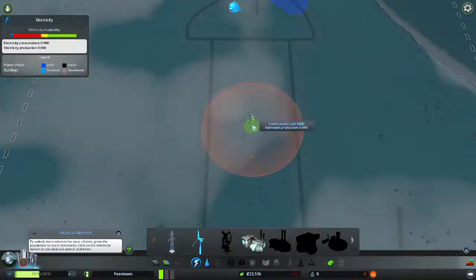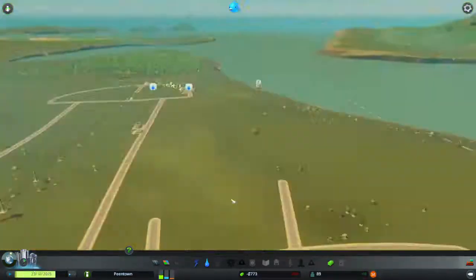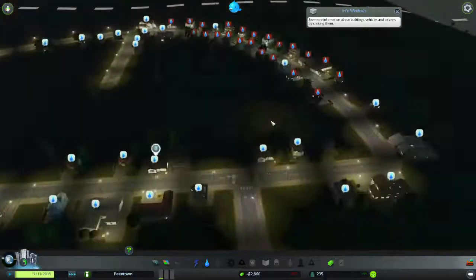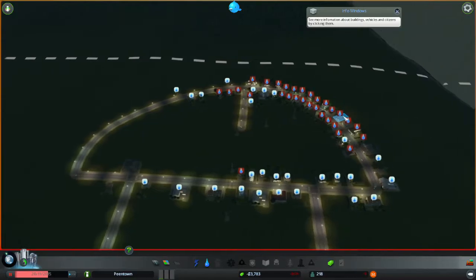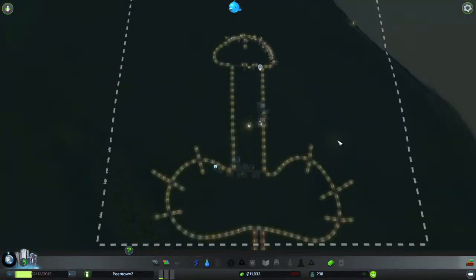But my first attempt didn't go exactly to plan. Bankrupt in less than 10 minutes, real time. My peen was just too big. If you look at the milestone screen, I'm not allowed to get a loan until my town has grown to the size of a little hamlet. So I tore up the city and decided to start again with a slightly more modestly sized doodah.